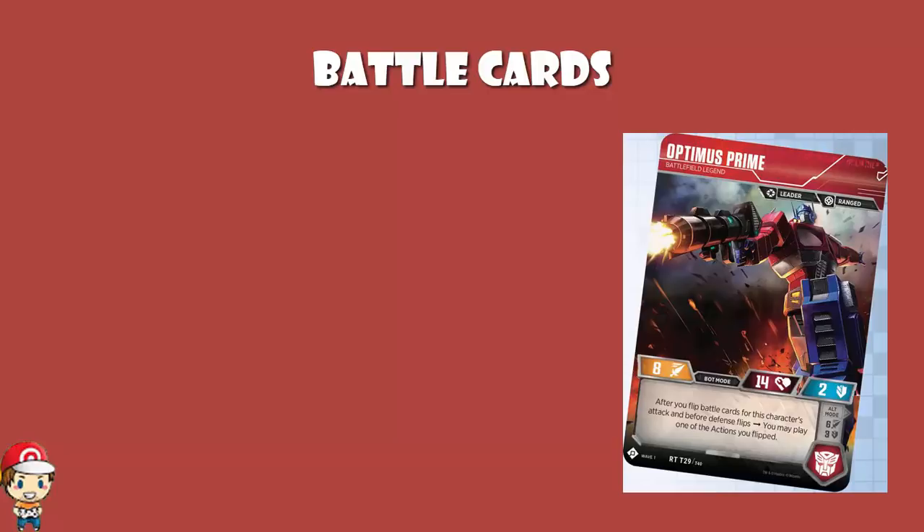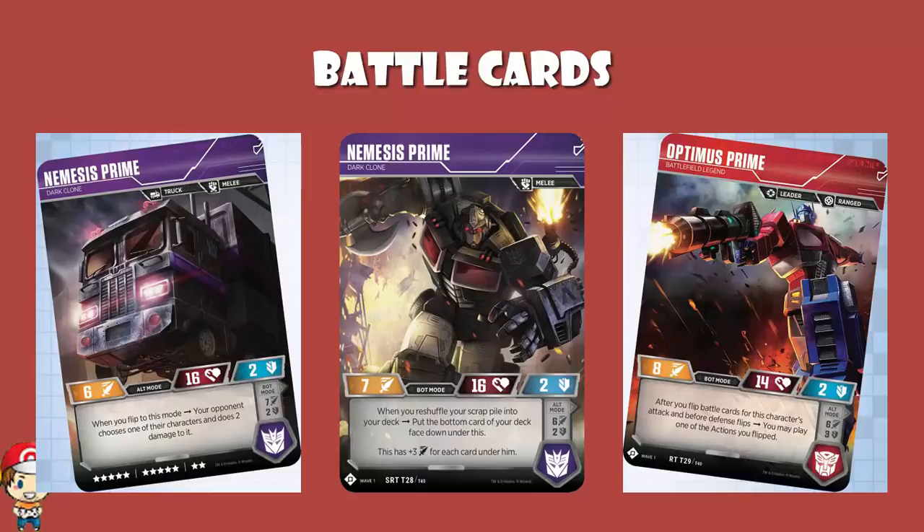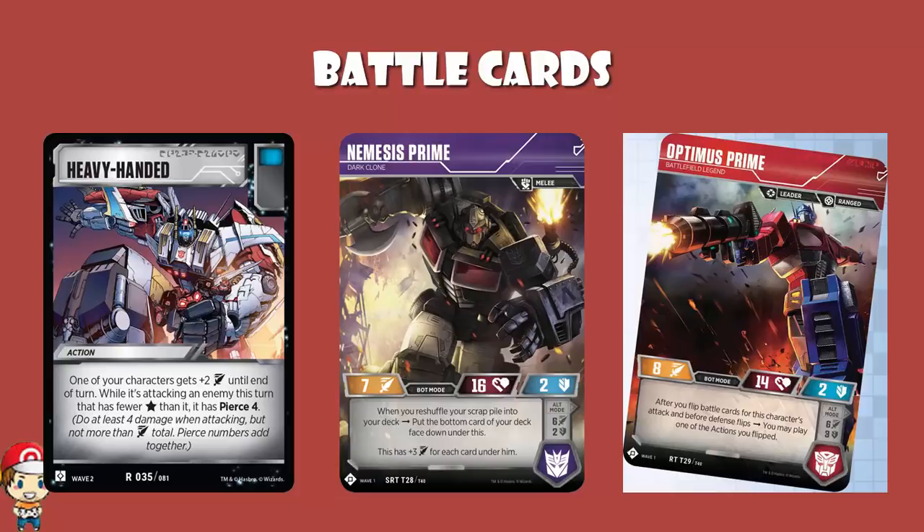The sideboards tended to play Nemesis Prime. The theory is simple — you essentially turn it from a 3-wide Optimus Prime deck into Double Primes. And if you're turning a deck into Double Primes, might I suggest playing something like Heavy Handed? We've already talked about The Bigger They Are, but the great thing about Heavy Handed is that if you've got more star cards, you get Pierce 4. If you're playing Optimus Prime and Nemesis Prime, you've got a 13-star and a 12-star card — you're probably going to have more stars. Plus it's still got the blue icon.